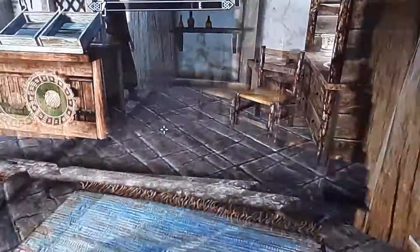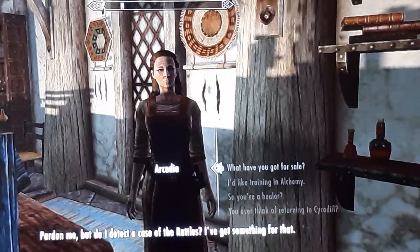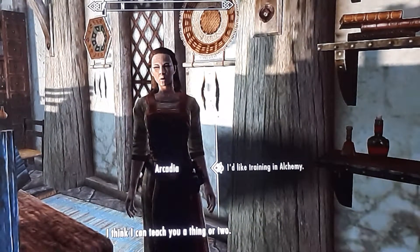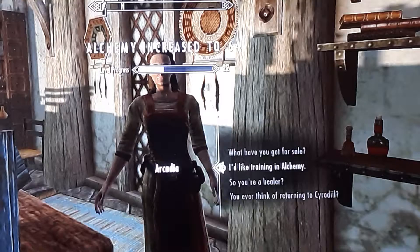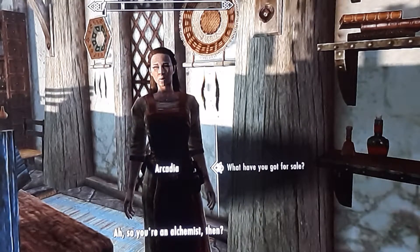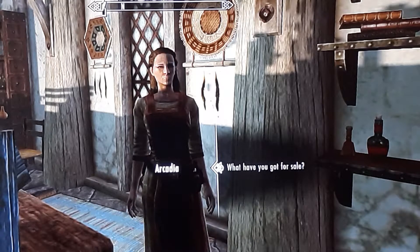If you're at this point, what you can do is, once you have this money, talk to Arcadia and ask her for training in alchemy. Buy the training, go back, ask what she has for sale, then sell all your potions that you just made.